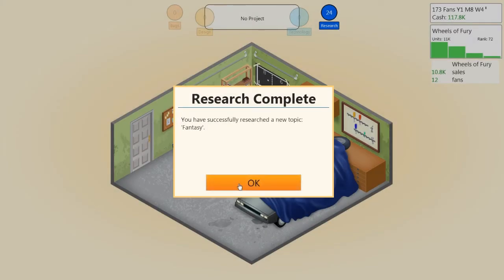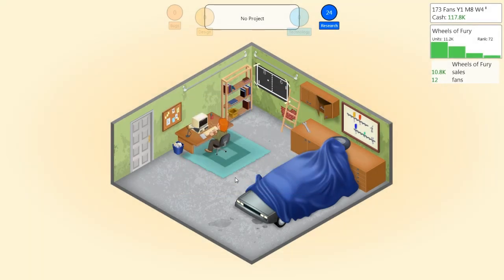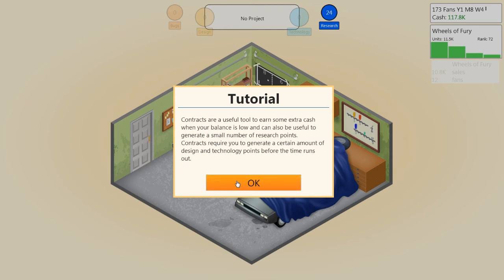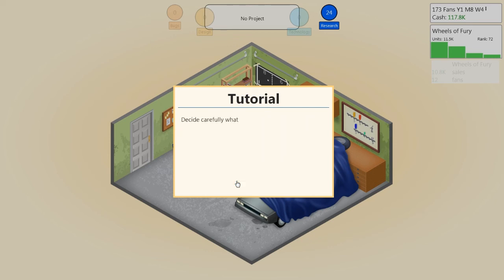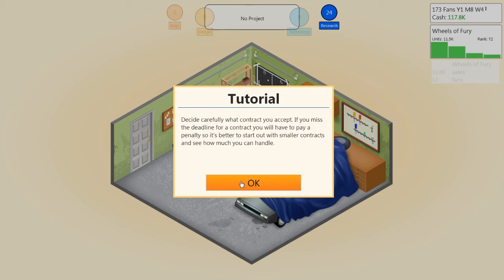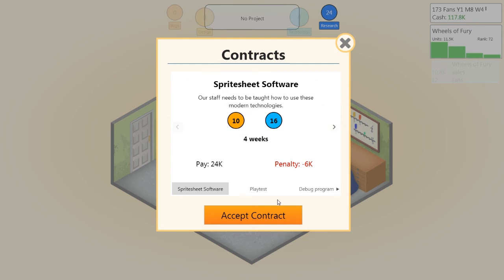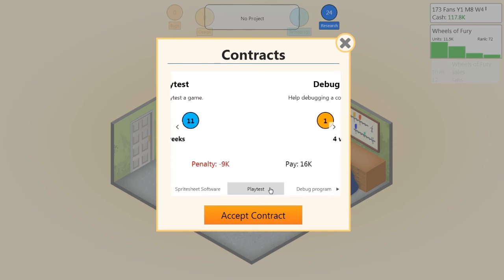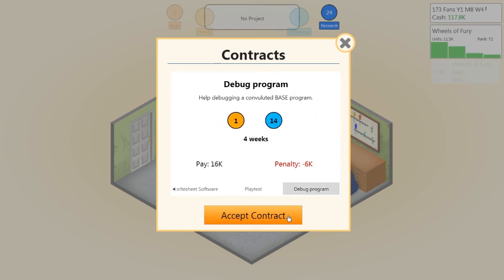We've successfully researched the new topic: Fantasy. Let's find some contract work. Contracts are a useful tool to earn some extra cash when your balance is low, and can also generate a small number of research points. Contracts require you to generate a certain amount of design and technology points before the time runs out. Decide carefully — if you miss a deadline you'll have to pay a penalty, so start with smaller contracts. There's a debug program contract that seems manageable. Let's accept it.